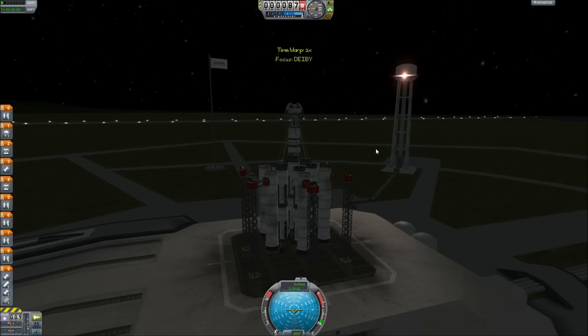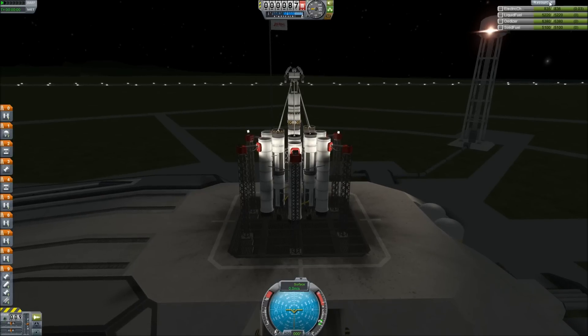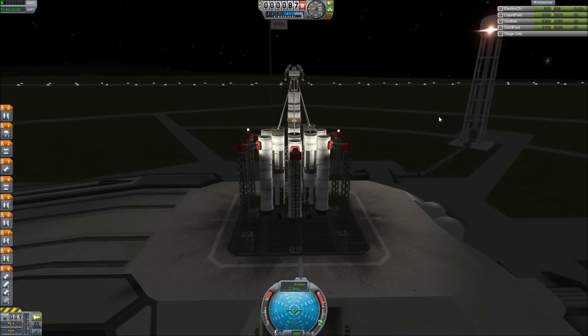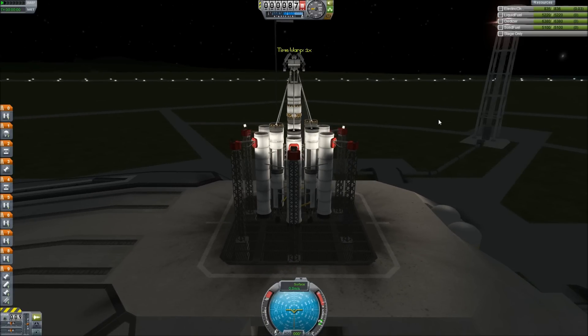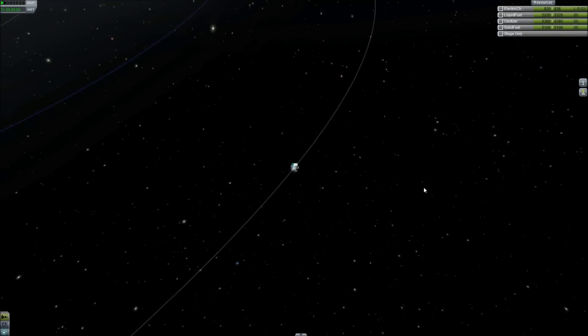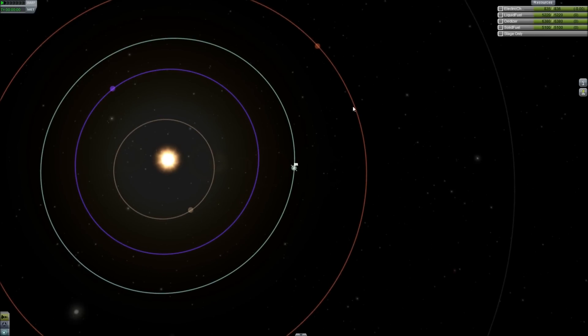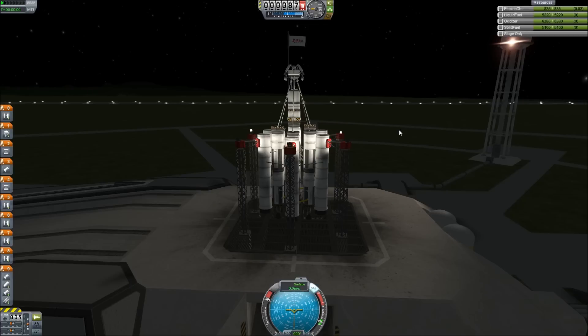It should be nighttime right now. Let's see if we can turn on our lights — there are our lights, they're amazing. I don't know what's giving us power right now, but this doesn't use up our electrical charge — good to know. We're going to check the map one more time to make sure we are at a phase angle where we can get to Duna reliably using as little delta-V as possible. It looks like we are at about a 44-45 degree phase angle, which should be perfect. Turning on the SAS — we have plenty of SAS modules and thrust vectoring on these engines.